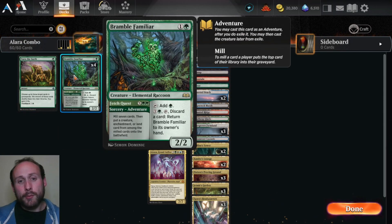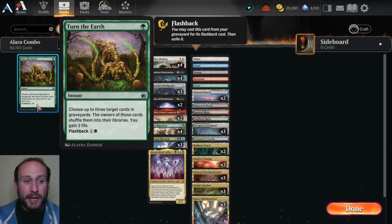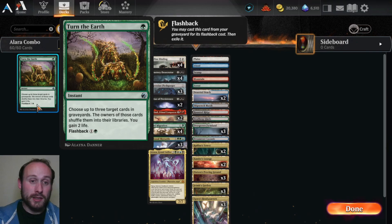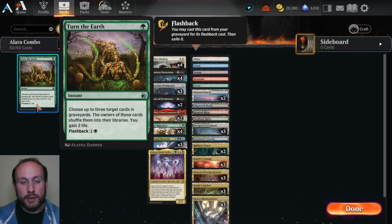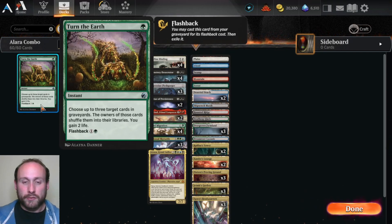Turn the Earth will get those Bramble Familiars from our graveyard and put them back in our deck so Alara can trigger again. It can also stop things like Agatha's Soul Cauldron. In one testing game, the opponent was doing a Blossoming Tortoise Draconic Destiny land combo deck — they went to return Draconic Destiny from the graveyard, and I was able to put it back into their library so they couldn't cast it and finish their combo. Turn the Earth definitely helps with gaining life, graveyard hate, and refilling the library with Bramble Familiars, making a real difference in the majority of games.